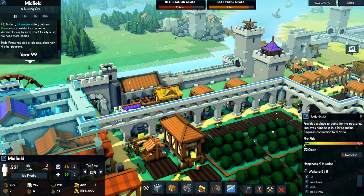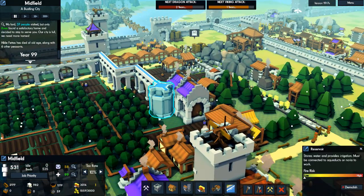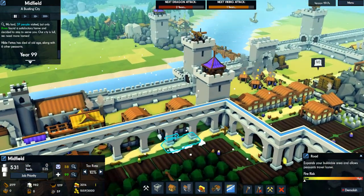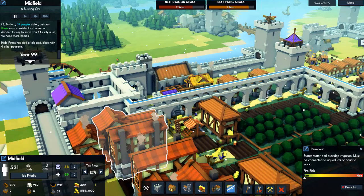It goes into this bathhouse. It then is constructed from the bathhouse into this object right over here, which is a reservoir. The aqueduct takes up one tile space, and you can turn in different directions, and you can branch out from the reservoir or the bathhouse.